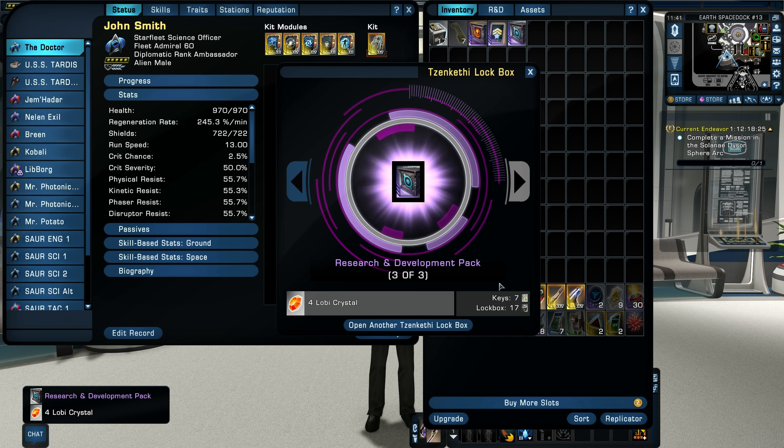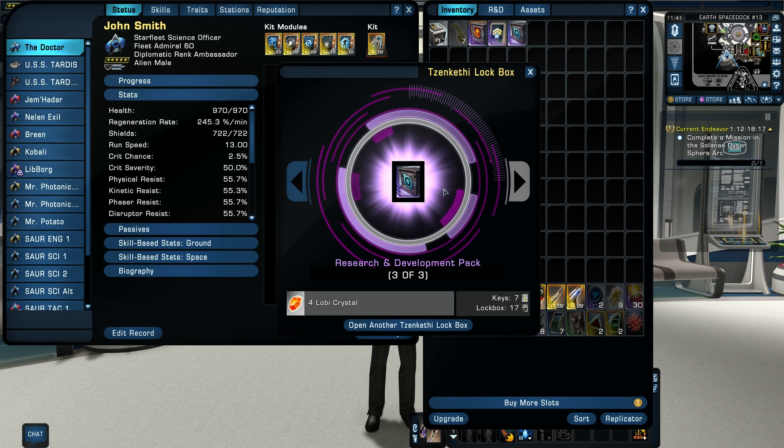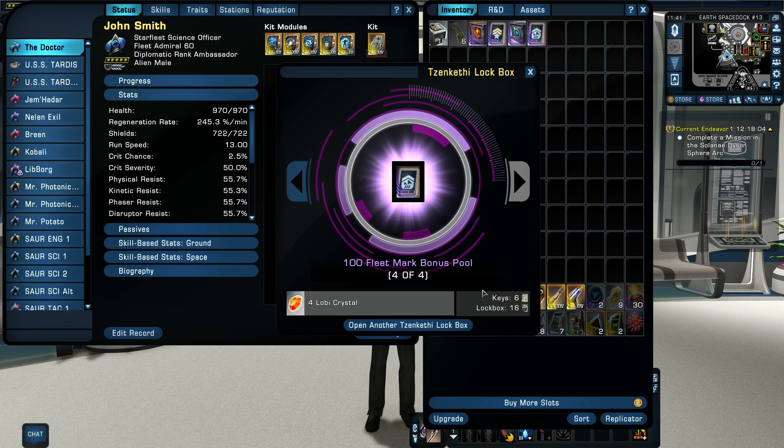Got a Research and Development pack — pretty useless to me because I don't do R&D, but you can turn these around and sell them on the exchange for a pretty good amount. Also got a 100 fleet mark bonus pool, which is very small. You can buy bonus pools off the exchange for not too expensive. I'll probably turn these around to recoup some of my energy credits.